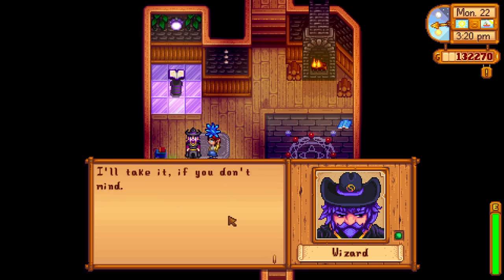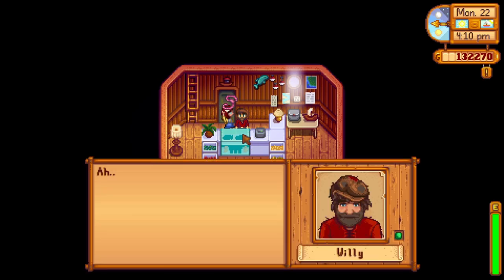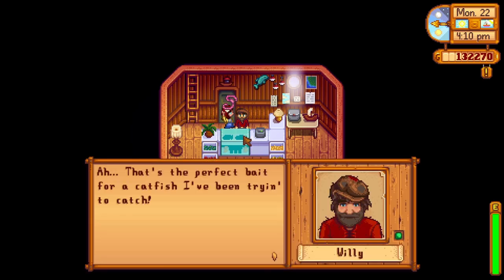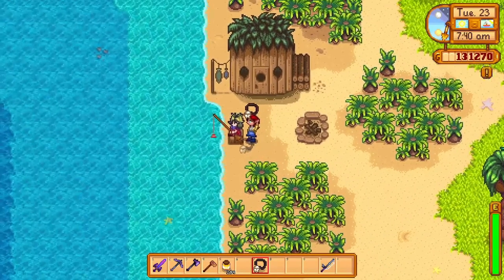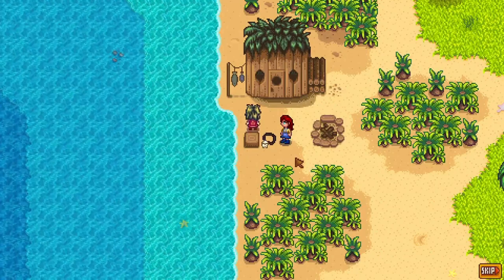Hmm, what are we gonna do with a worm? I guess we can give it to Willy so you can use it as bait. And then finally, Willy will give you a pirate locket that you can then give back to Birdie. Doing all of that will give you five golden walnuts. Quite the chain quest, I must say.